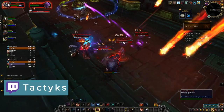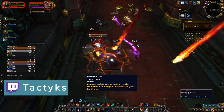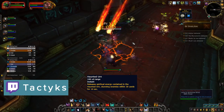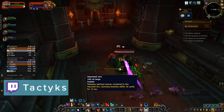In set locations around the dungeon you will find haunted urns which can only be interacted with by members of the Night Fae covenant. When they do so it will cause a short cast time that is interrupted by damage, but when completed it will stun all enemies within 30 yards for 10 seconds, making it great to CC big packs or scary trash mobs.